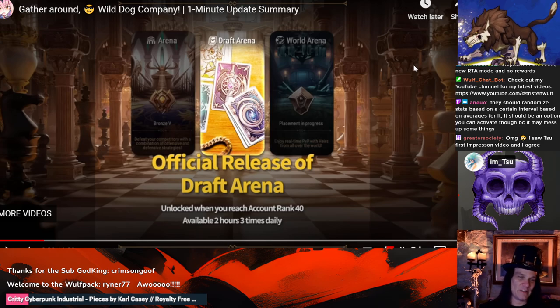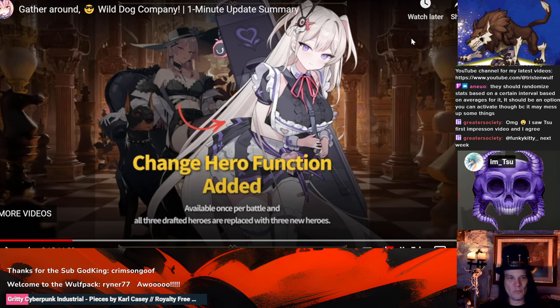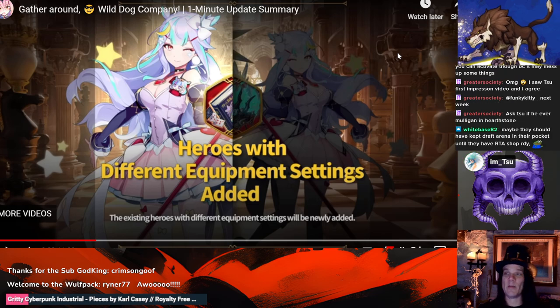The problem with randomizing stats is people already blame losing on RNG, so I don't know that they want to make winning even more luck-of-the-draw dependent. The hero change functionality — once per battle, all three drafted heroes are replaceable with three new heroes — is actually really powerful. When you mulligan, the three characters you throw away cannot be drafted by either player ever again, so if you throw away a character you don't want and don't want your opponent to have, you can draft knowing there's no way they could have it.